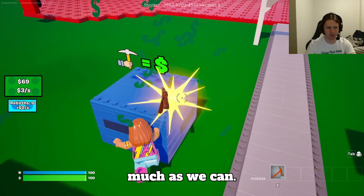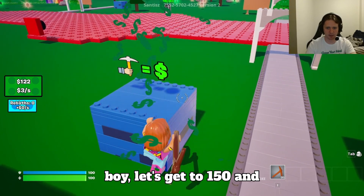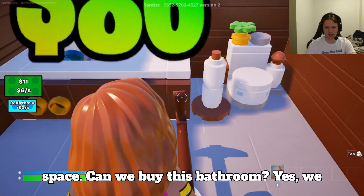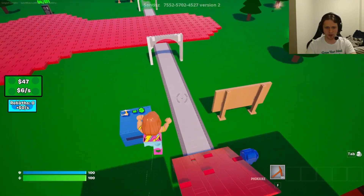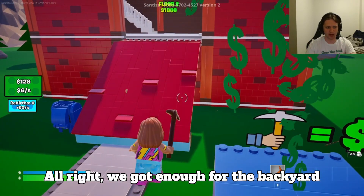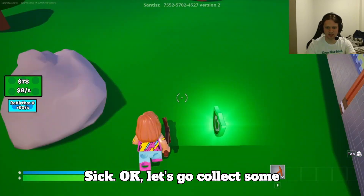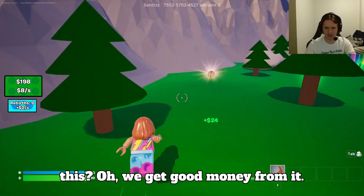We're gonna build as much as we can. Let's keep mining this bad boy. Let's get to 150 and then we'll see what we can buy. Let's get an office — look at our little office space. Can we buy this bathroom? Yes, we can buy the bathroom! Let's go. We can buy the backyard too.